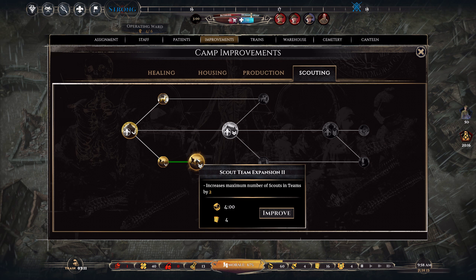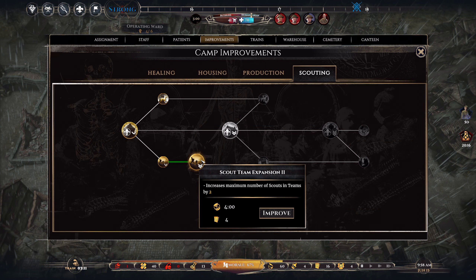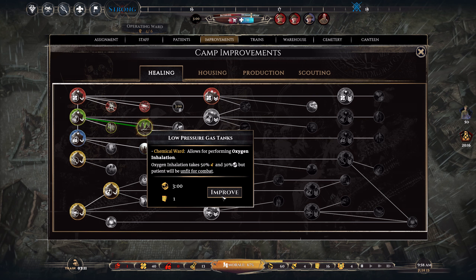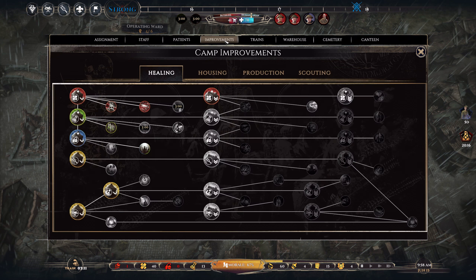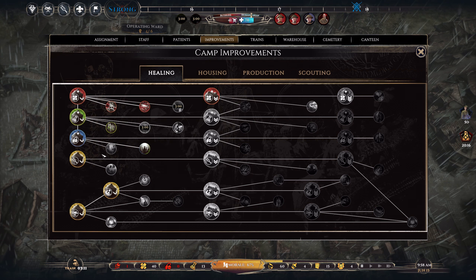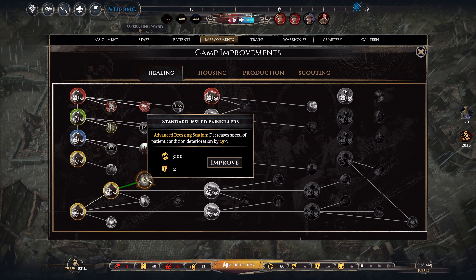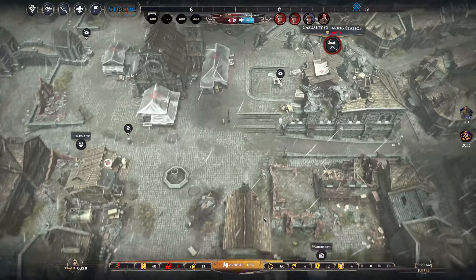Increases maximum number of scouts and teams by two — I already don't have enough to hire them, but we're going to need that later. I would also like to save some of this for ordering extra supplies. Let's go for this low-pressure gas tank. And I suppose hypnosis — can't do that. That's about it. Advanced dressing station — that could be quite useful as well. So let's do all of these and see what happens.